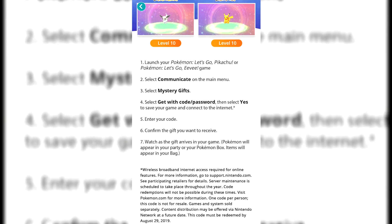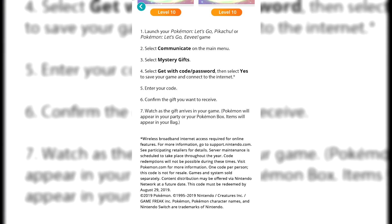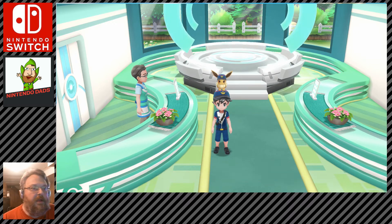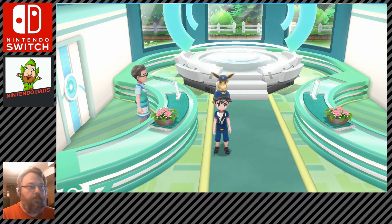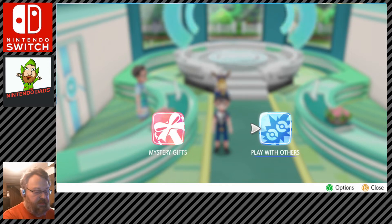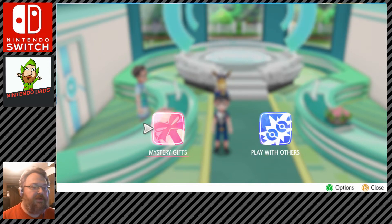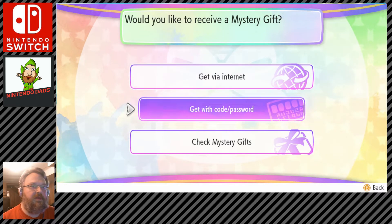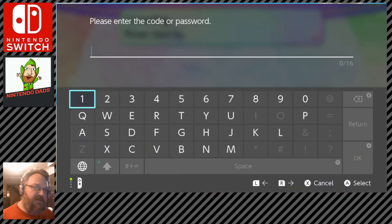Once we have the codes, we can go into the Let's Go games. Now that we're in the game, go to your menu and choose Communicate, then Mystery Gifts, then Get With Code and Password — this is where you enter in the code that you got from the app.